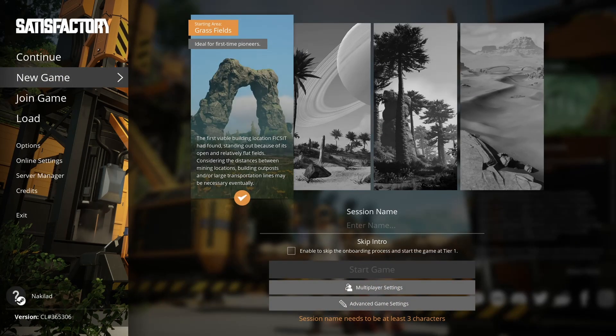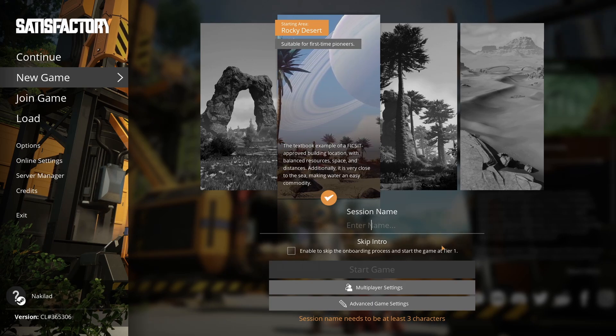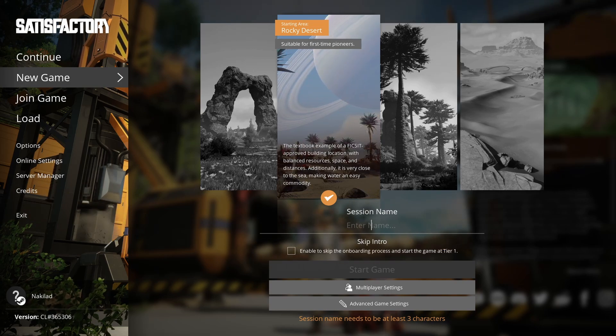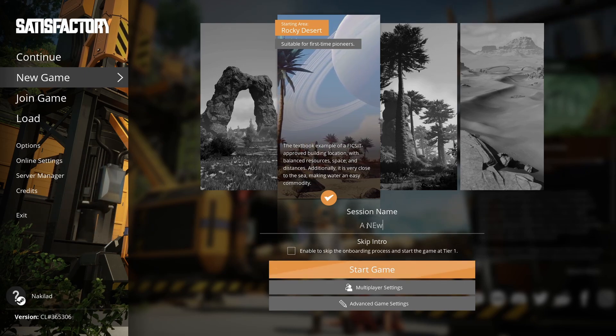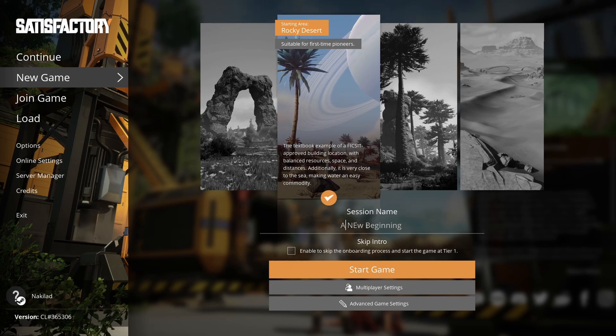Let's go for a new game. We're going to start in the rocky desert. We need a good game name — 'A New Beginning.' And oh, that's a new beginning.